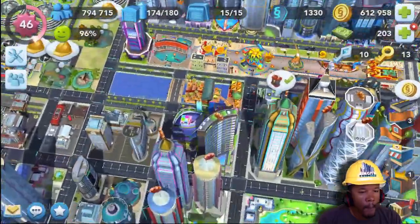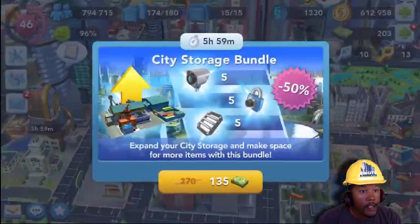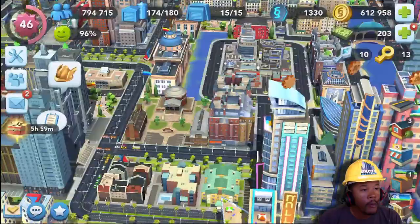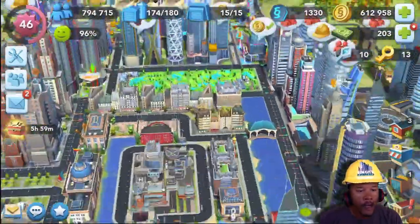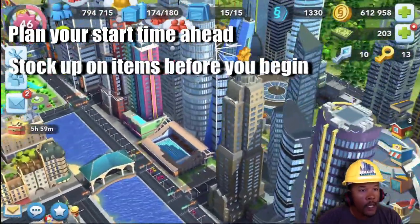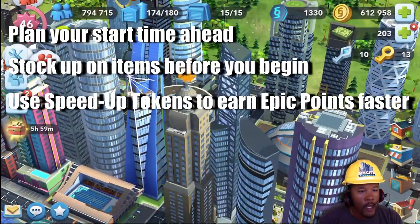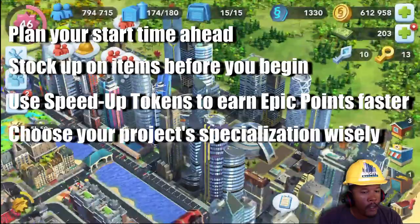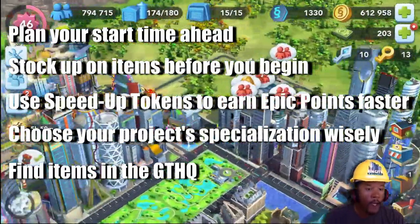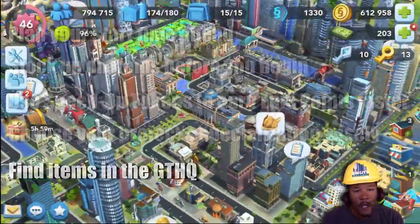I'll actually reveal here in a second my first gold cheetah-producing epic project. Let's go over our tips again. Number one: plan your start time ahead. Number two: stock up with items before you begin. Number three: use speed up tokens. Number four: choose your projects wisely. And number five: find items in the headquarters. I hope that helps a lot, guys. Good luck with those epic projects, Mayors — see you next time.